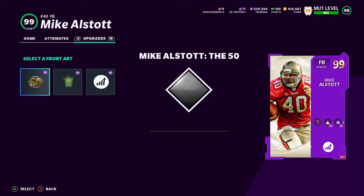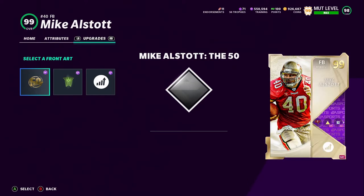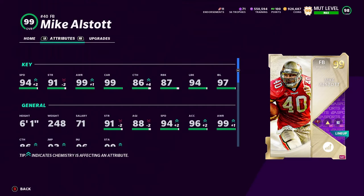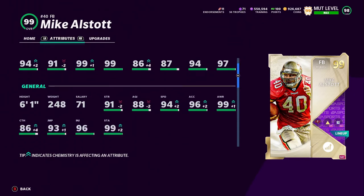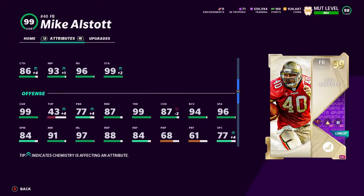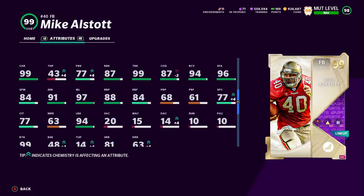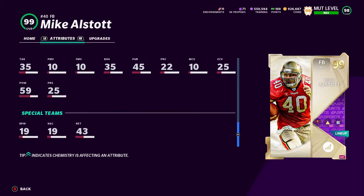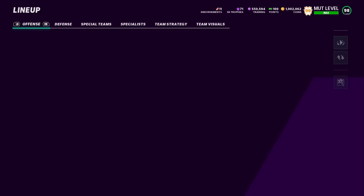I don't like that this is actually pretty glitchy, but we'll use it for now — that's fine. So let's check his attributes: 94 speed, which is good for a fullback, 91 strength, 99 awareness, 99 carry, 86 catching, 87 run block, 94 lead block, 97 impact block, 88 agility, 96 acceleration, 93 jumping, 99 stamina, 99 trucking, 87 change of direction, 96 stiff arm, 84 spin move, 91 juke move. That's the card, and we got a million coins now.